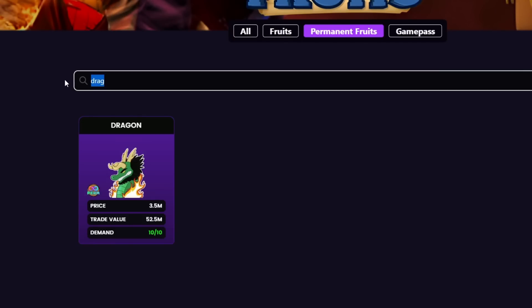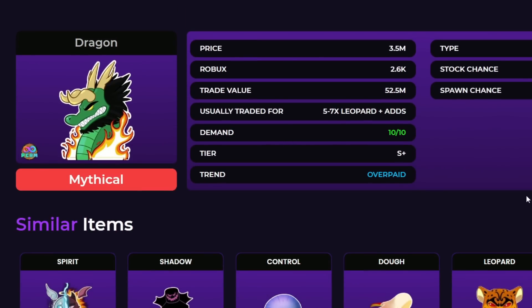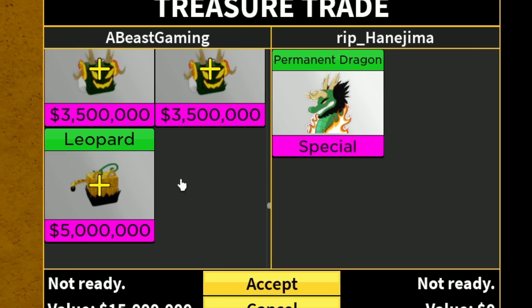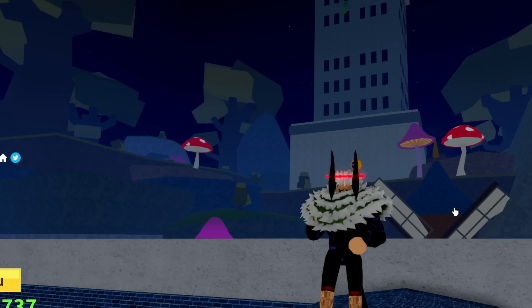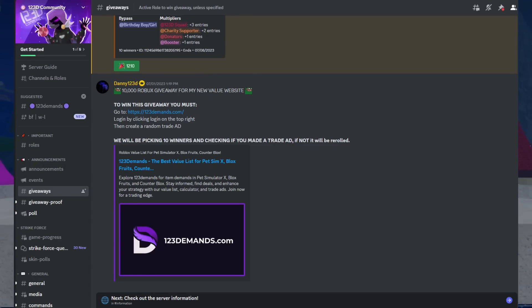You can also check the prices of any permanent fruit in the game. So for example, Dragon right here — I used this website actually when I was trading for my permanent Dragon, and I traded my permanent Dragon for 5x Leopard, which is exactly what's being shown right here. So don't forget to check out 123Demands.com when it comes to trading. And also don't forget to check their Discord — they're doing tons of giveaways on their Discord.